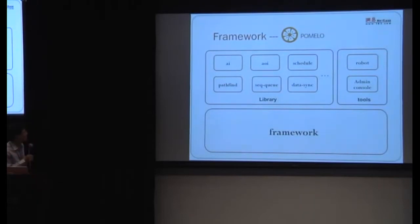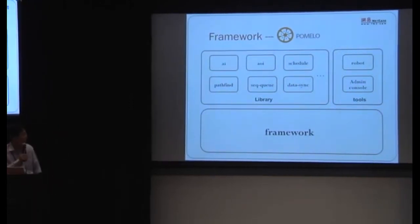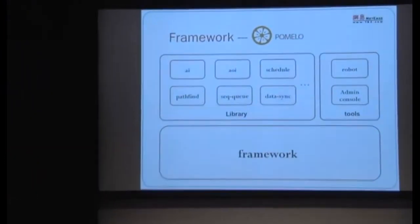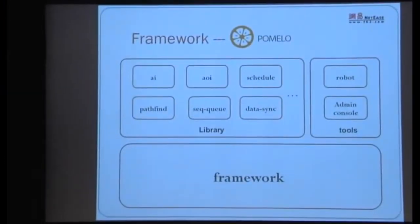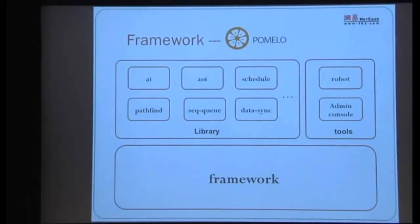The framework has two main parts: a library section and a tools section. The library includes a lot of code — AI, pathfinding algorithms, data synchronization, scheduling. The tools include an Admin console, load/stress generation tools, and command-line tools. Today we don't have time to cover those — we'll focus on the framework core itself.